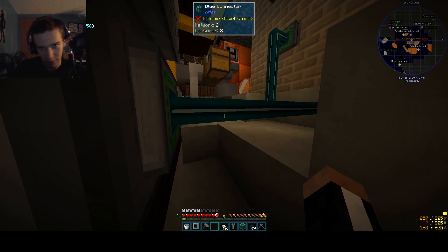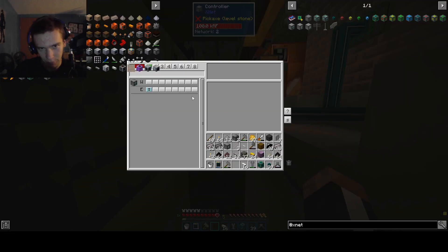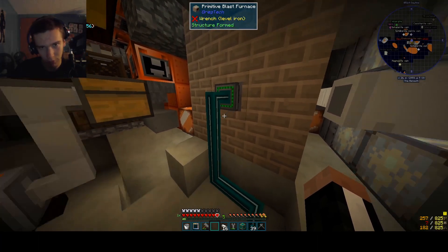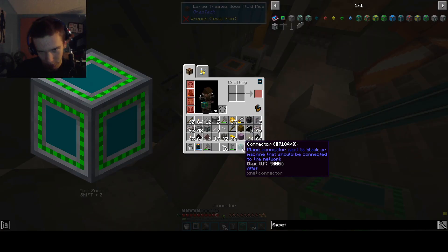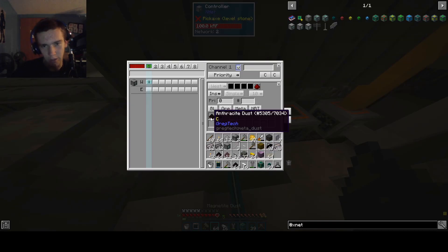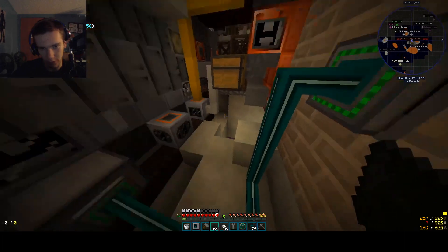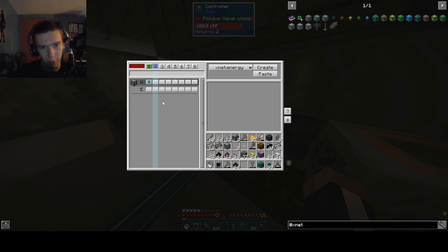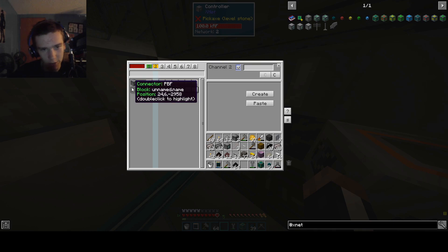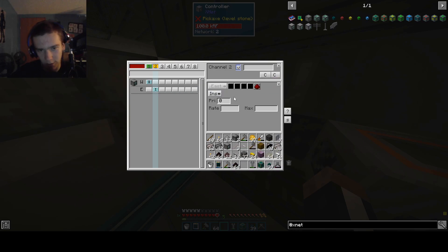What is this? Network 2, Consumer 3. Network 2, Consumer 1. Consumer 3. What the heck? Why is there consumers? So we need Anthracite and Magnetite to go that way — they're going to go into this guy and do their thing. That's the insert. Then on the west side we can also create a connector — PBF. So this guy says East is actually the connection to the primitive blast furnace. If we create the connection here we should be able to have it set to extract mode.